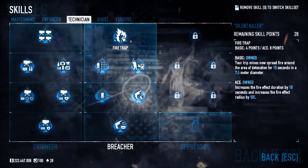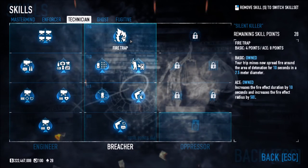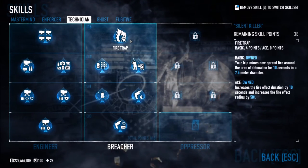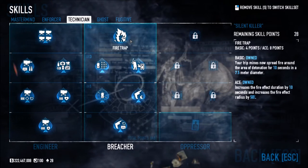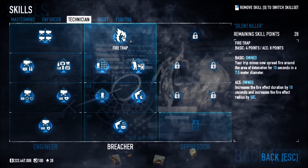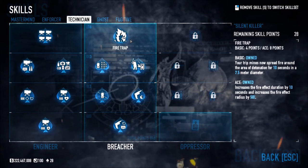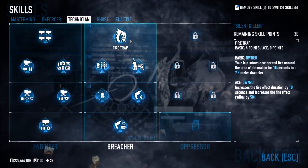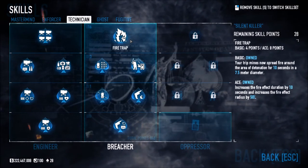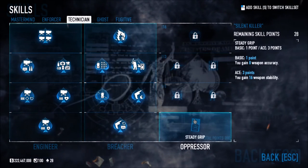Fire Trap is the final perk here — your trip mines now spread fire around the area for 10 seconds in a 7.5-meter diameter. For example, on Framing Frame Day 3 with that achievement where you have to keep the power on, you could literally place a trip mine near the power switch. After it detonates, the fire spread will burn any additional cops coming through. That is insane.